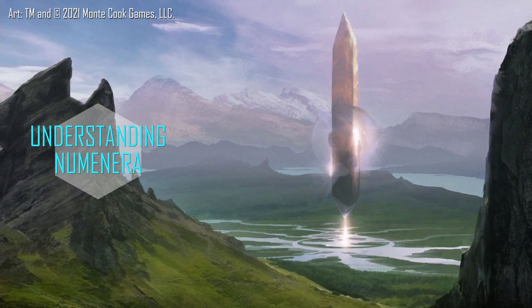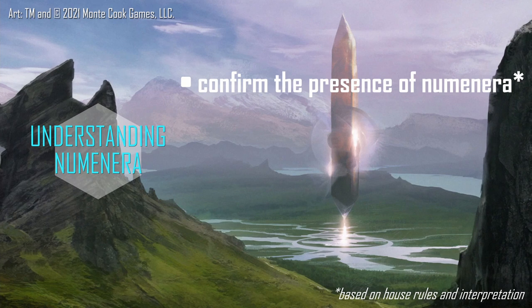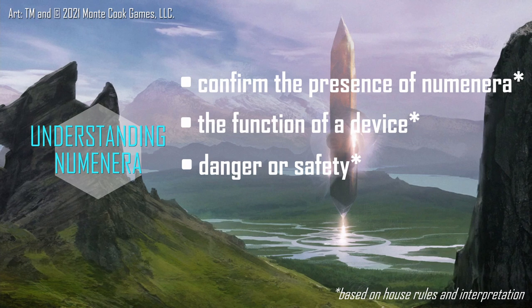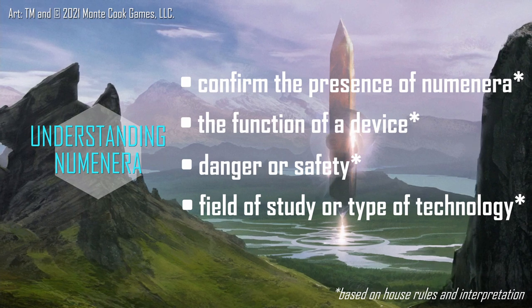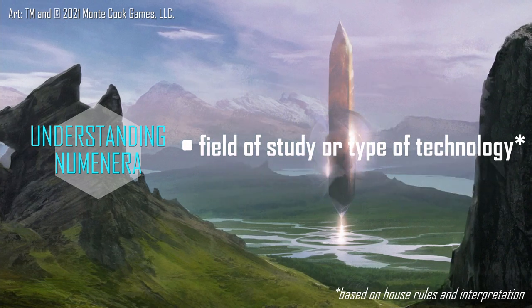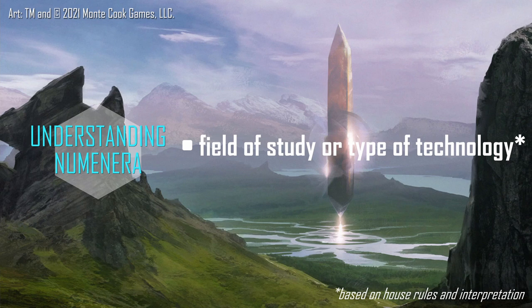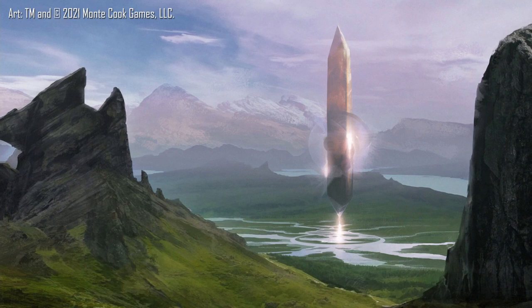I often provide the following with a successful understanding Numenera roll: confirmation that the object, phenomenon, or creature studied is in fact a product of the Numenera; the function of a device, particularly if it's a cipher, artifact, or piece of iotum; an overall sense of danger, enough to allow someone trained in assessing danger to get a clearer picture; and what field of study this likely falls into — be it chemistry, physics, biology, the data sphere, or otherwise, even if it is causing a phenomenon that breaks the rules of those fields. That last point may adjust depending on how heavy the science talk in your Numenera game is. The intensity and robustness of skills in your Numenera game are largely up to the players and GM and can evolve over the course of a game or campaign.